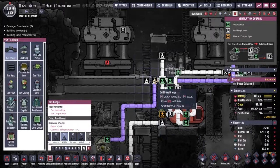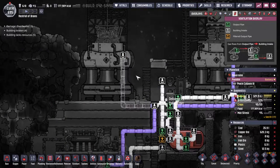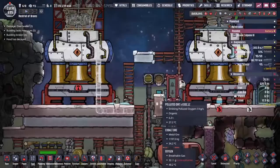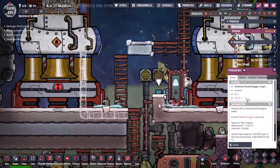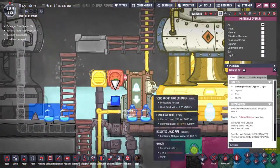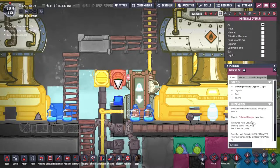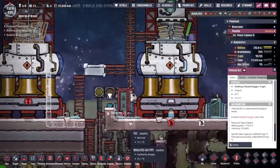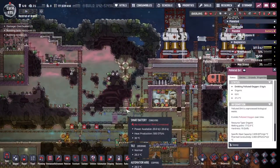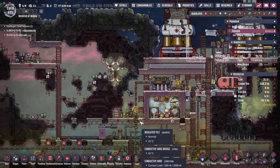One of the first things I need to do is take new insulated tiles up to the engine. I also need to sort out where we're going to take all of these materials. At the moment we are just dumping the polluted dirt on the floor, and because we're in a vacuum, all of the polluted dirt is outgassing polluted oxygen and all the polluted oxygen that is being outgassed is just kind of disappearing. So we're not reaching any sort of equilibrium point — we're going to be losing a lot of polluted oxygen as time goes on. I'm going to make a ranch over here for the poke shells.